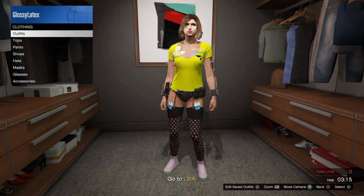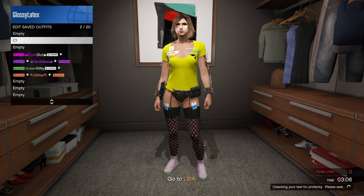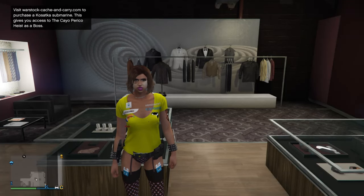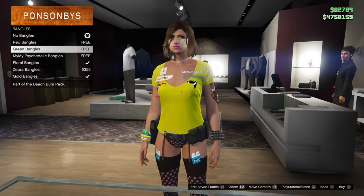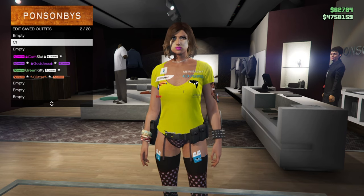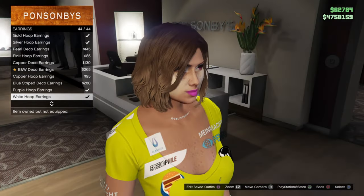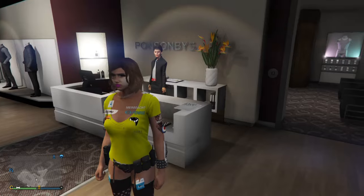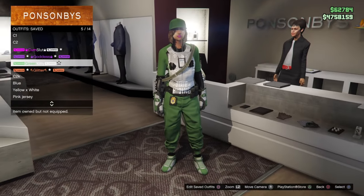Now if you have any accessories to merge — like a badge or anything like that — save this outfit in our C1 slot. If you do not have any accessories or just don't want to merge any, then go ahead and skip this part. If you are merging accessories, go to accessories, bangles, and equip the floral bangle. Put it in our C1. Now for our C2, put on white hoop earrings — they should be 44 out of 44. Save that in our C2 slot. Now put any outfit with the accessories you want on this outfit in our merge slot. I'm going to be merging over this IA badge set — put that in our merge slot.